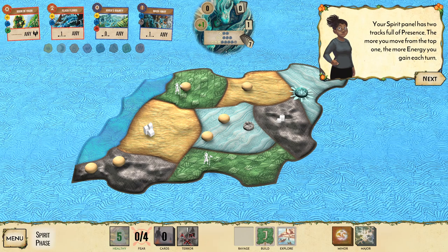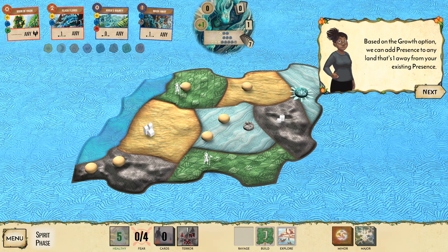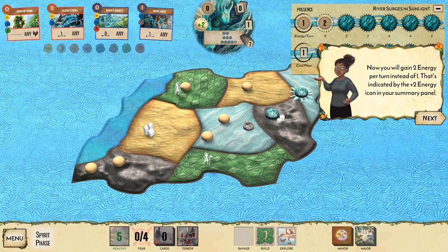The spirit panel has two tracks of presence. The more you reveal from the top energy track, the more energy you gain per turn. Drag a presence from the energy track down to the mountain — now you gain two energy per turn instead of one. The invaders might be able to destroy these presences, so be careful.